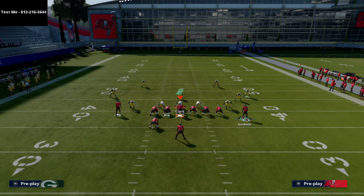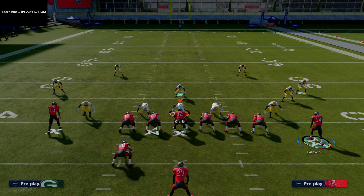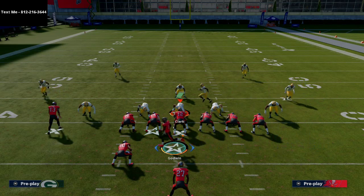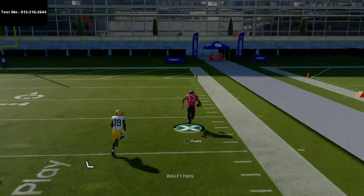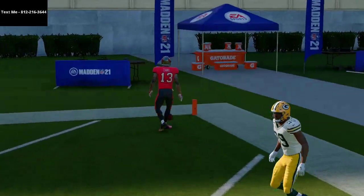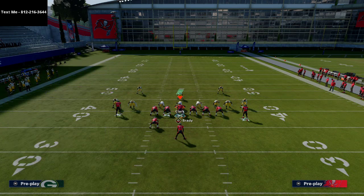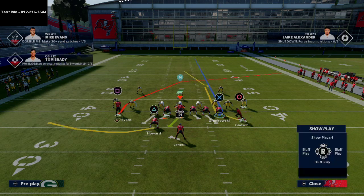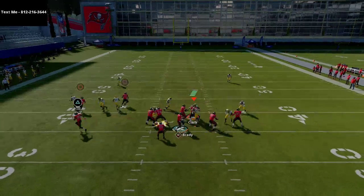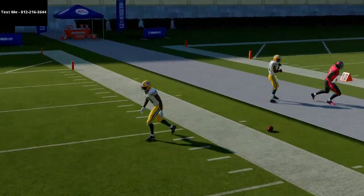Because you're running a solid protection — basically a seven-man protection — this is just a shot play. The beauty of this route is you can throw it at multiple windows, either early or late. If they user Godwin's route, look over the top of the field. This deep cross gets over 20 yards — I have my curl-flat zone drops set to 20 yards, and this deep cross gets over those zone drops. It still gets nice separation against man coverage even at depth.